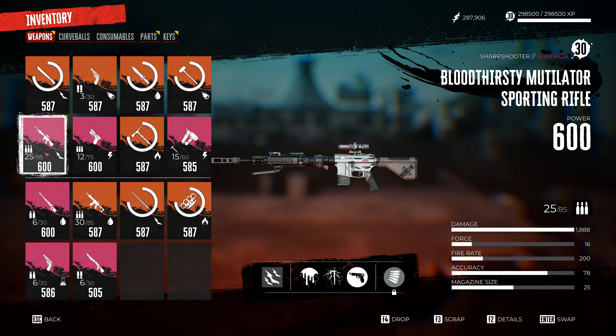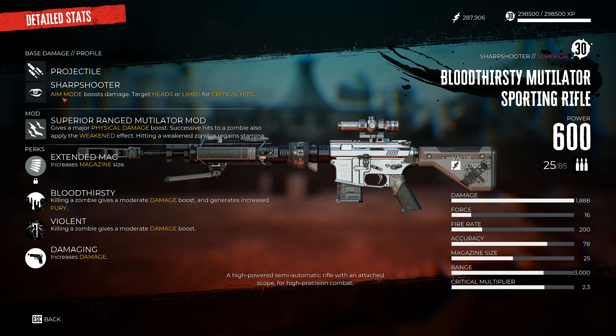Looking at the item card, you can see this is a projectile-based profile with the sharpshooter perk — using aim mode boosts damage so you can weaken targets before they close in. It has a range of 3000, so you'll almost never see a damage drop-off. Targeting heads and limbs for a maiming build increases damage further, making it easy to land consistent critical hits and push into five-digit damage numbers.